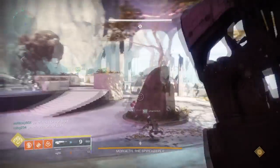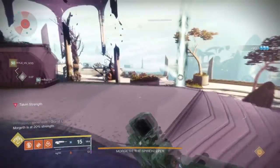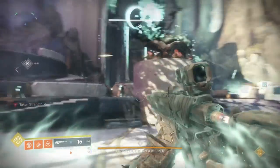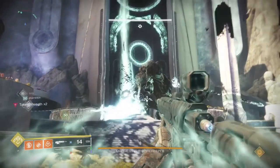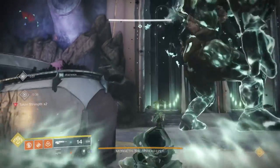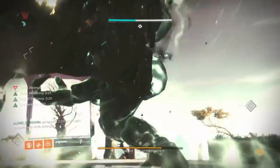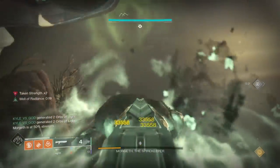Have everyone continue killing enemies until the next set of strengths are up. Once they are up, whoever has no strength should pick them up on either side. Someone will be trapped again, however this time it doesn't matter who cleanses them so long as they are cleansed — just make sure the cleanser does not already have taken strengths on them or they will die. Once cleansed, the last strength should spawn in front of Morgeth. Have the person on first-and-last pickup collect it. Everybody will now go and sit behind Morgeth. Have the Warlock place their Well of Radiance down, then have everybody shoot at the growth on Morgeth's back until he is dead.